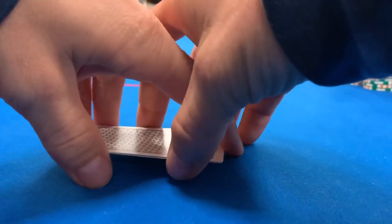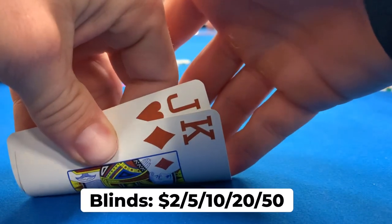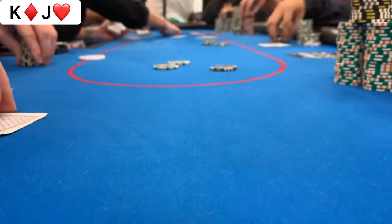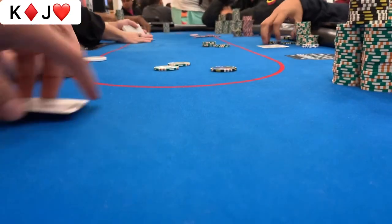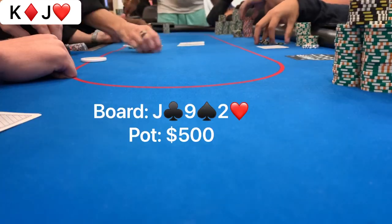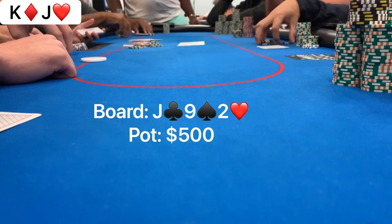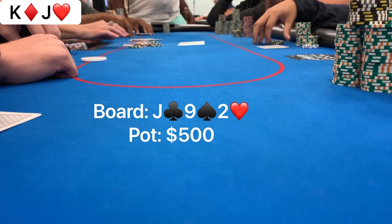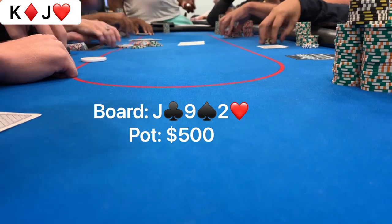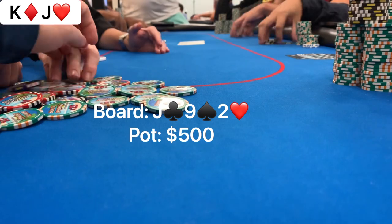In this hand there's a 2-5-10-20 double straddle and a $50 blind raise. I have king-jack offsuit in the cutoff and raise to $150. The small blind and the blind raiser both call, so we go three ways to the flop: jack, nine, deuce, rainbow. We flop top pair with a king kicker — can't ask for much more in a $500 pot. When both opponents check, I bet $175, sizing to get calls from weaker jacks, straight draws, and nines. Both opponents fold and we take down the pot.